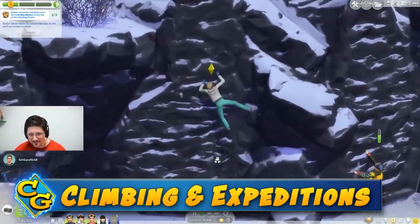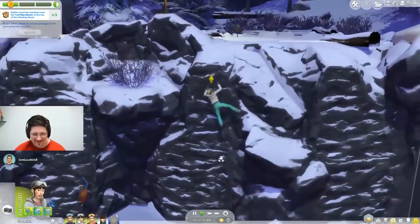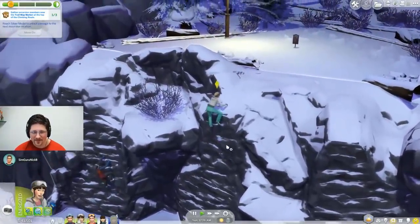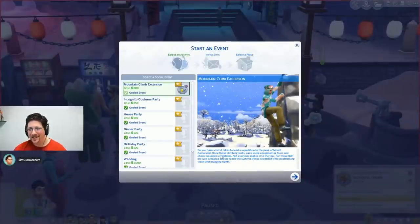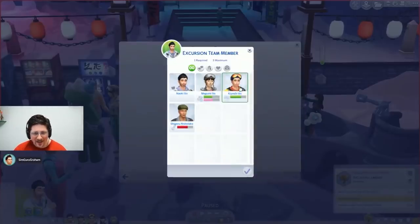Those two sports aside, rock climbing skill is another major feature, and it does have a side bit that is interesting. Sims can go on excursions to the mountain - a mountain climbing excursion is a new type of social event that you access through the menu where you'd normally plan a party.